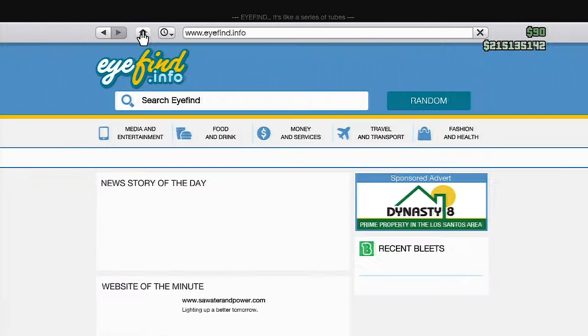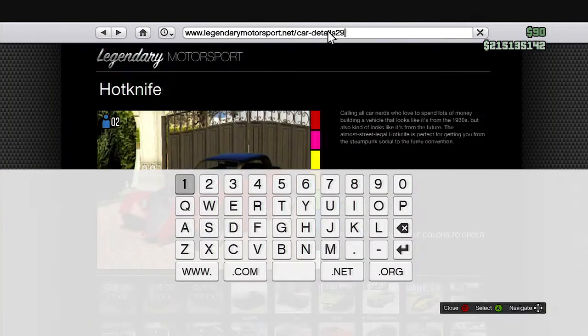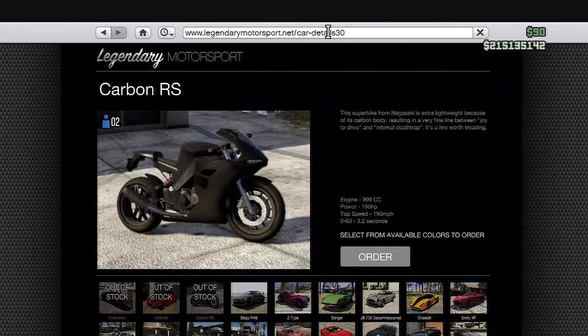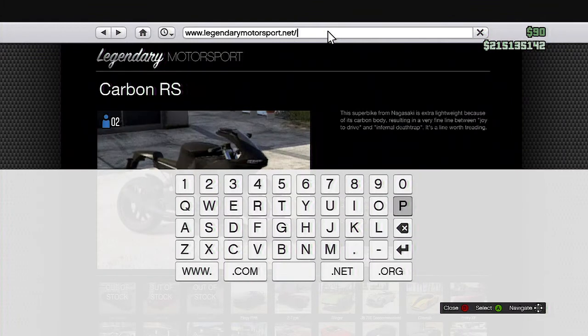If you want to get the Carbon RS, you're just gonna want to change the number to 30. As you can see, it took us to this page — now you're just gonna want to replace the text with 'purchase car' once again, and you should purchase the motorcycle.